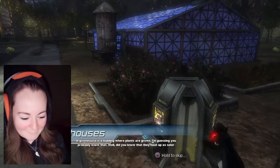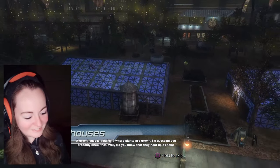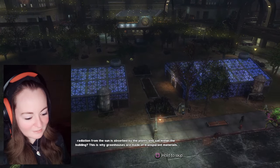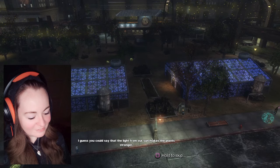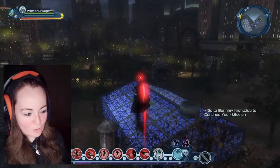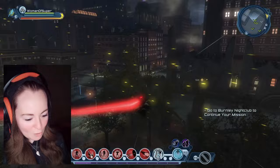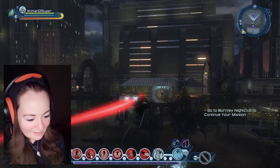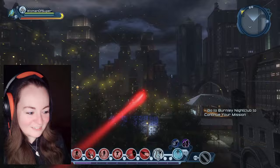But you could potentially dress your character as Booster Gold and go to your league hall and save that style so that if you qualify for a statuary, you will look like Booster Gold — because I feel I want one. A greenhouse is a building where plants are grown. Did you know that they heat up as solar radiation from the sun is absorbed by the plants and soil within the building? This is why greenhouses are made of transparent materials. I had a broad sense of that fact. It feels like I'm flying through stars.